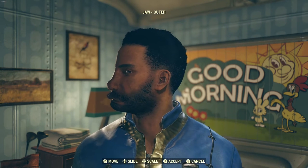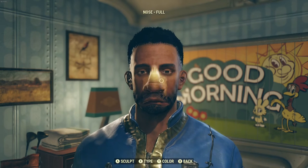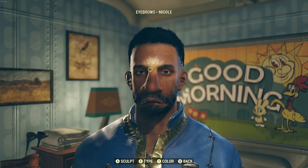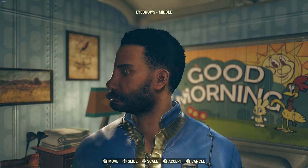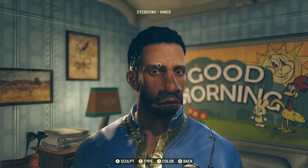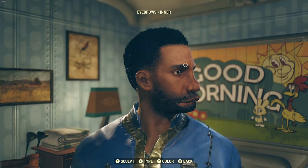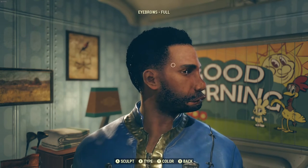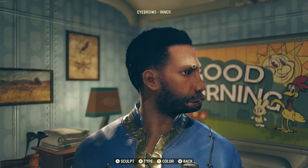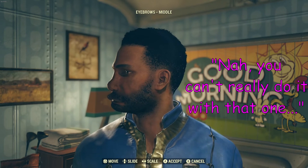Just remember to make everything on the nose as big as you possibly can. It's sliding forward. This also adds to the eyebrows, which are a similar situation where you have to push them forward. We're really wanting an almost Neanderthal-like head. You've got to get those eyebrows forward using the move function as well. No, you can't really do it with that one.